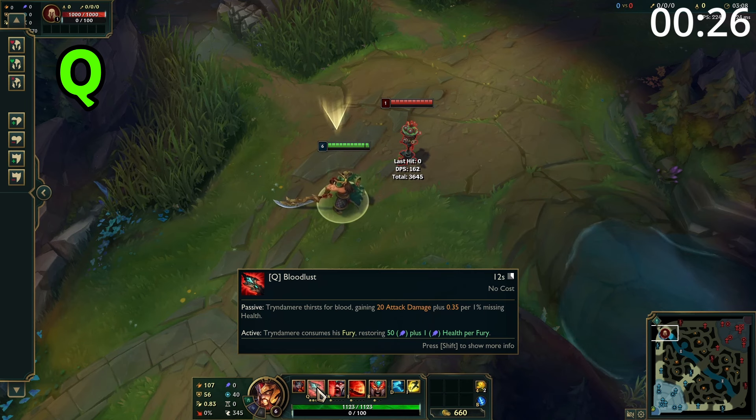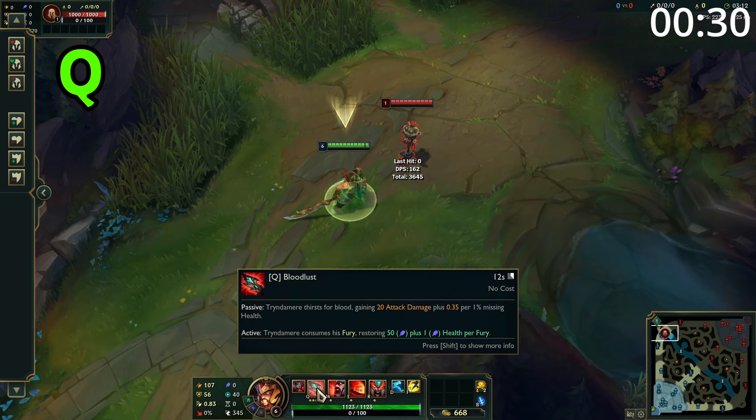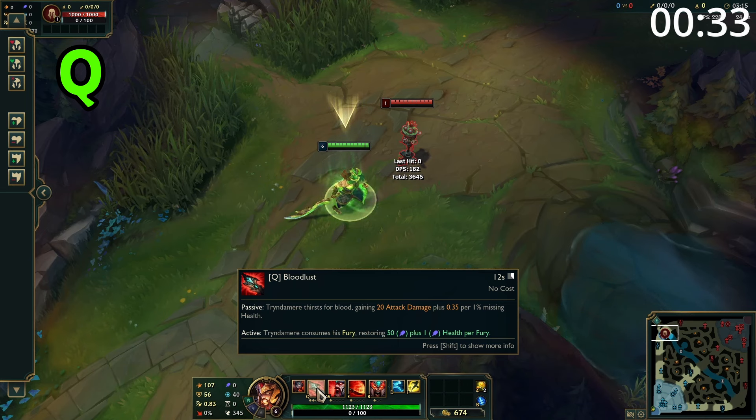Tryndamere's Q has a passive where he gains bonus attack damage which scales with his missing health. The active consumes all of his fury to heal him for a good amount, getting a larger heal the more fury consumed.